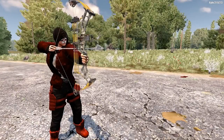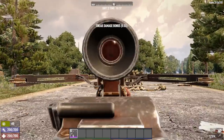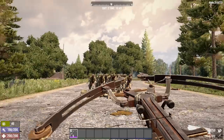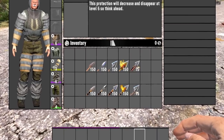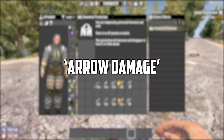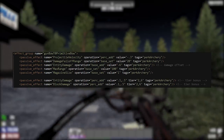First, we need to discern what was changed in the bows. Now if you play Alpha 20 for about 47 seconds, you'll quite clearly see that they do more damage. But if we go into the game files for Alpha 19 and compare them to Alpha 20, we can see just how much more damage the bows do. For the most part, damage from bows comes almost entirely from the arrows you load into it — we'll call this arrow damage.